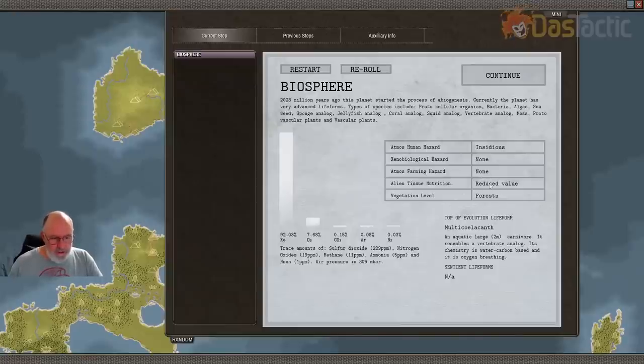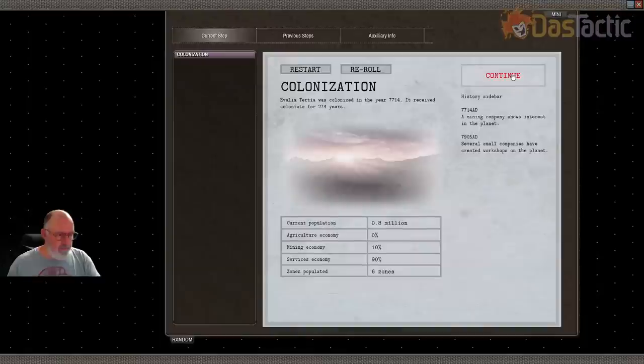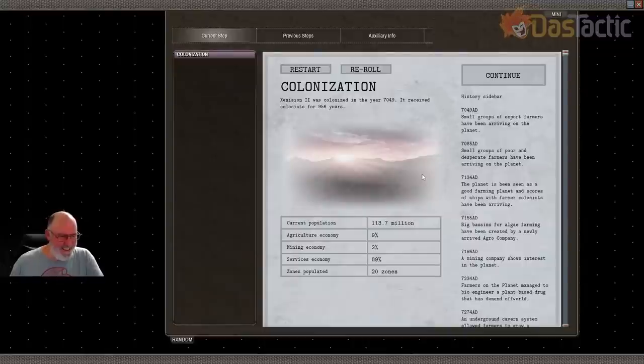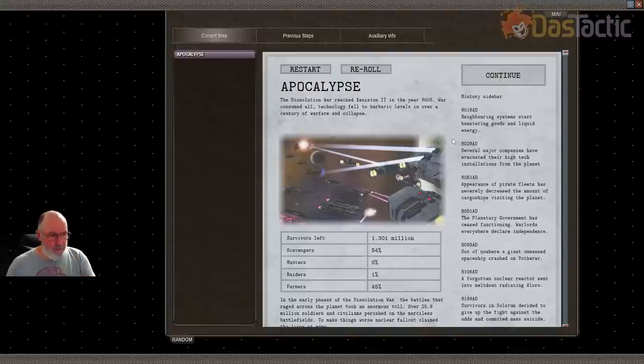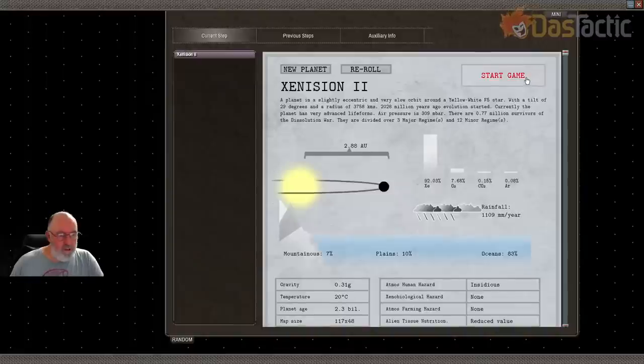Only 0.8 million — I think we'll reroll a bit more. Just a little bit more so we end up with more. There are only six zones on the planet — let's just reroll, it's tiny. We've got agriculture, mining, and services in 20 zones — that sounds reasonable. Let's continue with that one. 1.3 million, divided between farmers and scavengers. Raiders are more going to be like pirates, but this is actually okay — we're going to have things to take over. Three major regimes, 12 minor regimes — perfect, this sounds great.